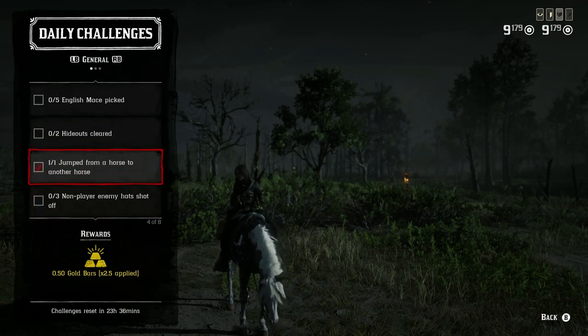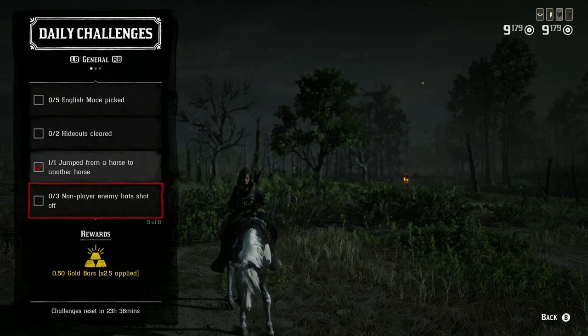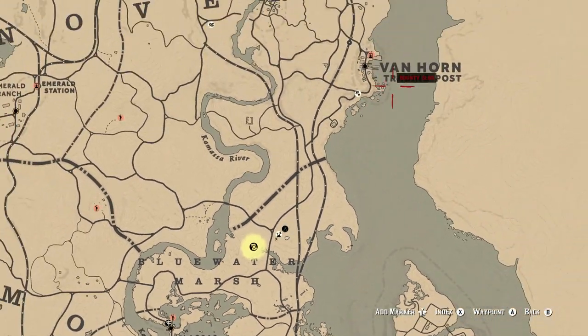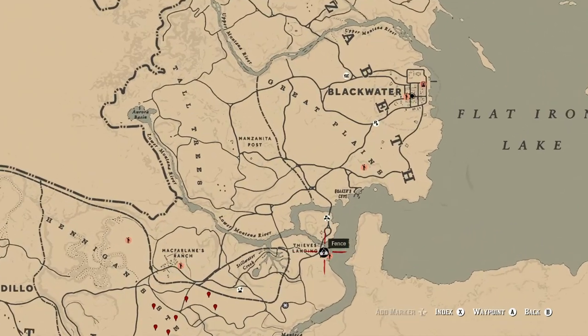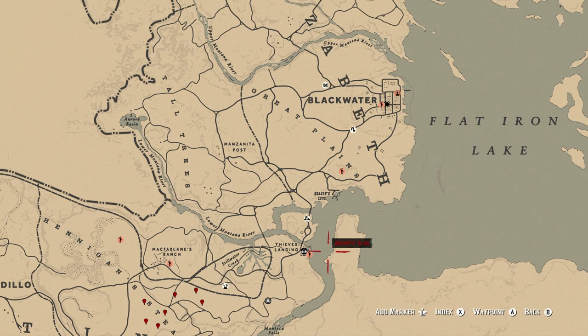Jumping from horse to horse is really easy — you saw how easy it was. For three non-player enemy hats shot off, you can do this at Van Horn, Thieves Landing, or during any bootlegger mission or gang hideout. Instead of flicking up for a headshot, flick just a little bit more to aim at their hat. I recommend using the varmint rifle for this, as it's a little bit easier, but you can use whatever gun you want.